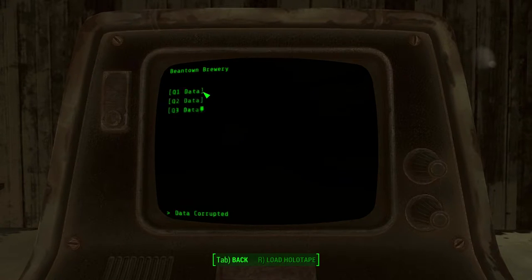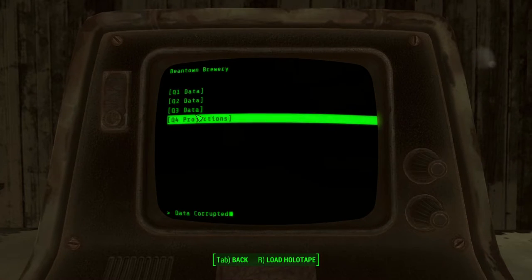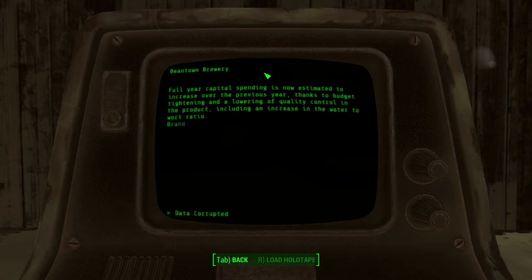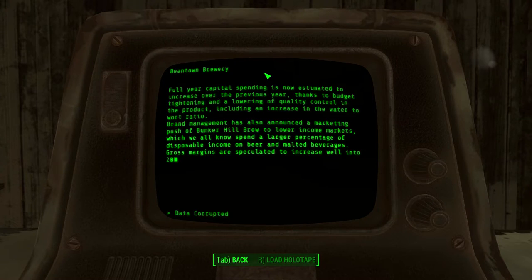What's this all about? Q1 data — data corrupted. Q2 data — darn it, data corrupted. Full year capital spending is now estimated to increase over the previous year thanks to budget tightening and a lowering of quality control in the product, including an increase in the water to work ratio. Brand management has also announced a marketing push of Bunker Hill Brew to lower income markets, which we all know spend a larger percentage of disposable income on beer and malted beverages. Gross margins are speculated to increase well into 2078.